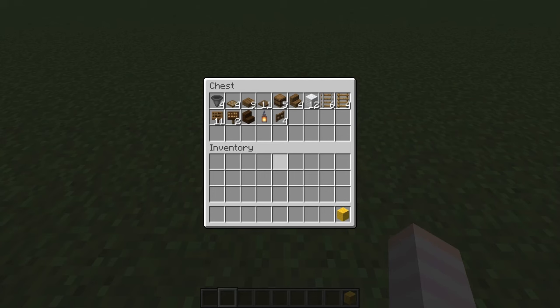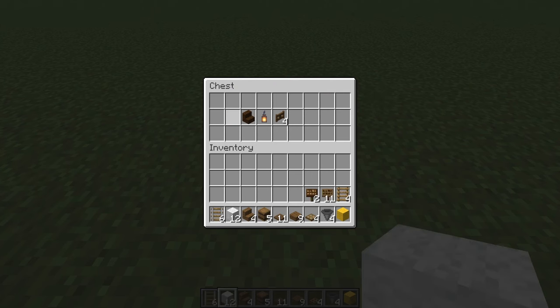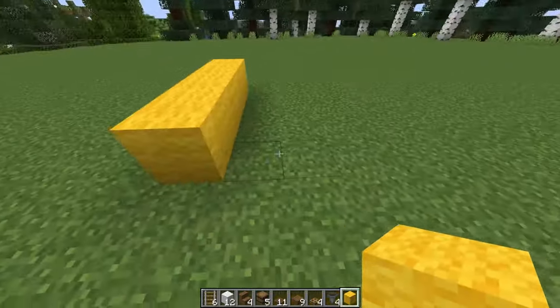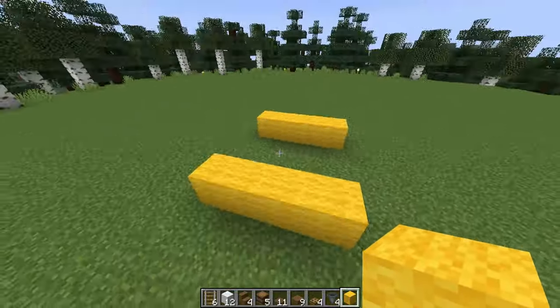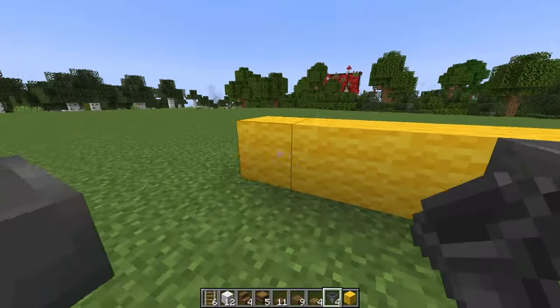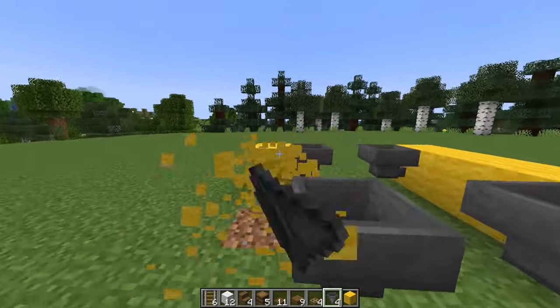Here are the materials we'll need for our covered wagon. I've also got some temporary blocks here as well. I'm going to start by making two rows of four with my temporary blocks, spaced three apart. I'm going to have my wagon travelling along this way. Then I'm going to place in my four hoppers, clicking on the temporary block so that they're angled outwards like this.